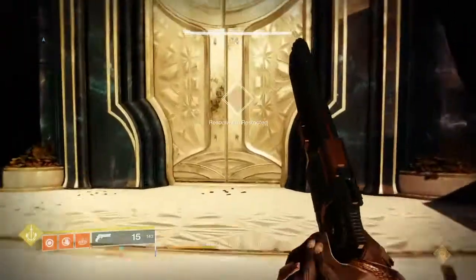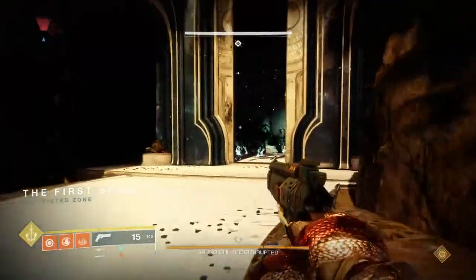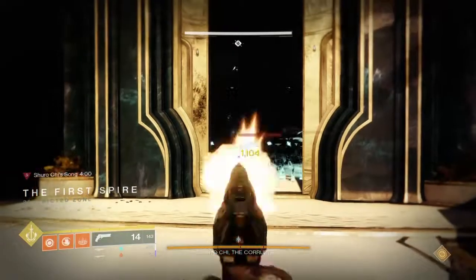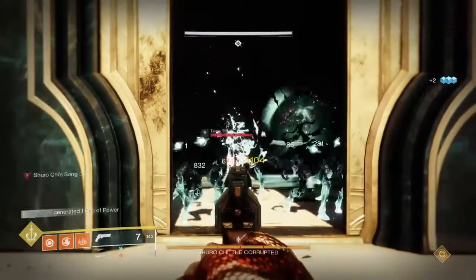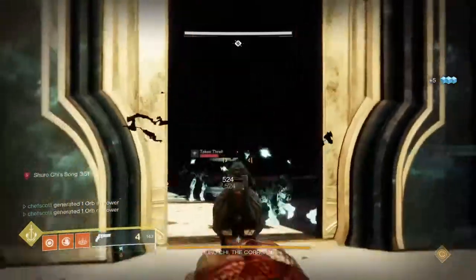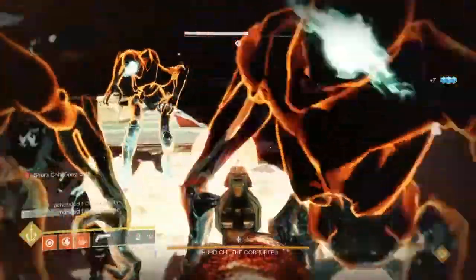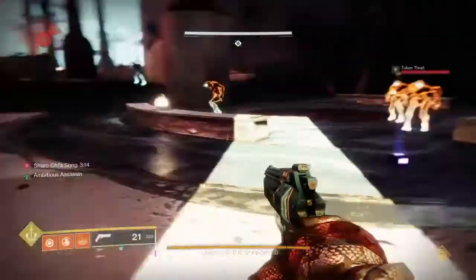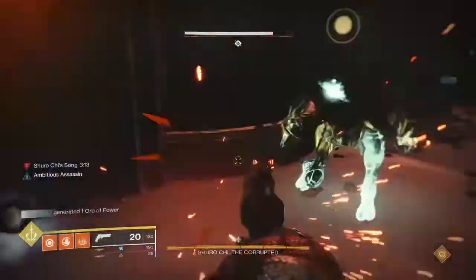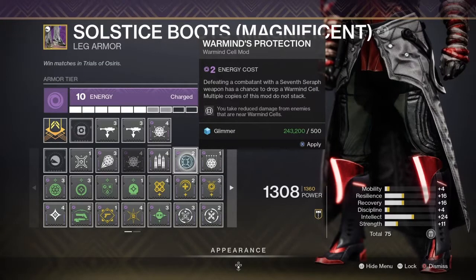Next we're going to look at Warmind's Protection. This will allow you to take less incoming damage, as enemies near Warmind Cells deal less damage to you. Without a Warmind Cell on the field, it takes about 5 hits from the Thrall to go into the red. With the Warmind Cell on the field, it looks like I can take about 10 to 15 hits before I hit red. Really nice protection on that one.